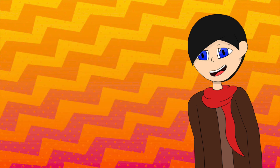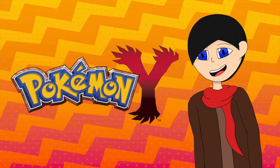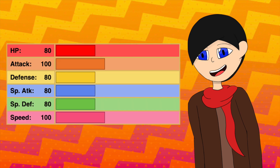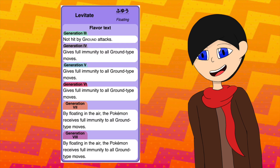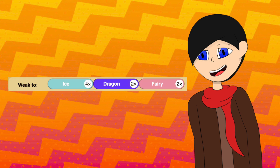Flygon was one of my best Pokemon in one of my Pokemon Y playthroughs, and for good reason. It has pretty even stats across the board, with the Attack and Speed stats being the highest. It has an immunity to Electric types since it's part Ground, and Ground types because of its ability, Levitate. Sadly, it does have the usual weaknesses to Dragon and Fairy types, and the major weakness to Ice types.